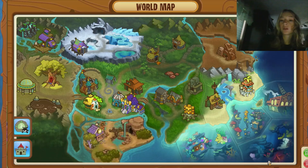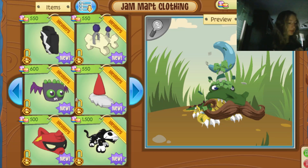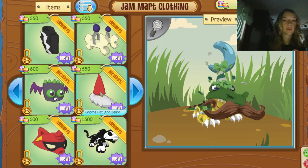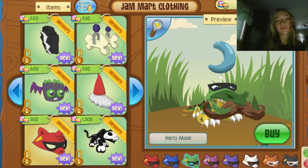Two minutes until the haunted party — what else can we look at? Let's check Jam Mart Clothing. They have a bunch of new items too: bone earrings, a gnome hat and beard. I think Mustache Rico looks better with a mustache — he's not going to be named Beard Rico, that is not happening.